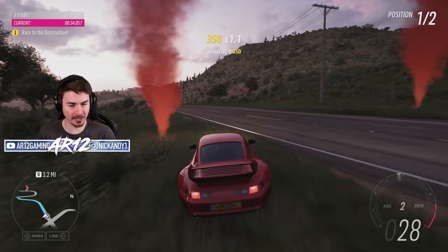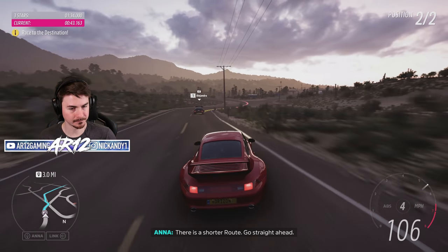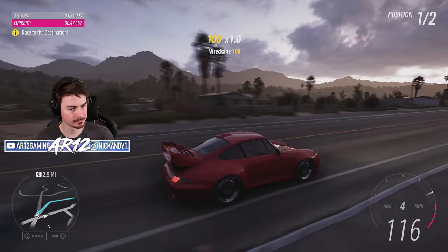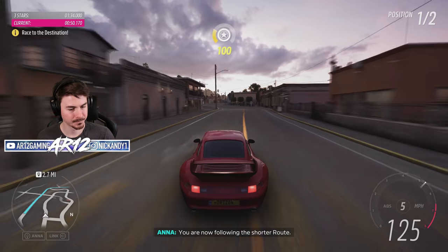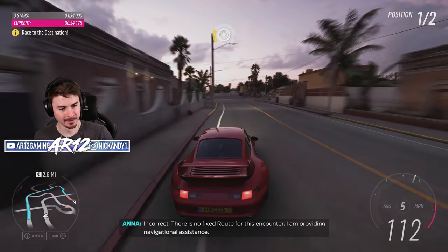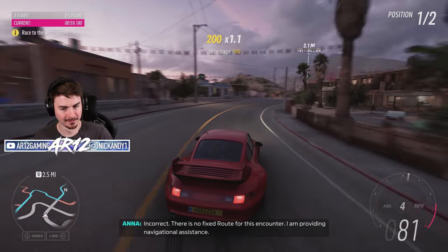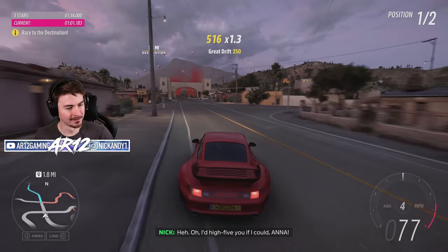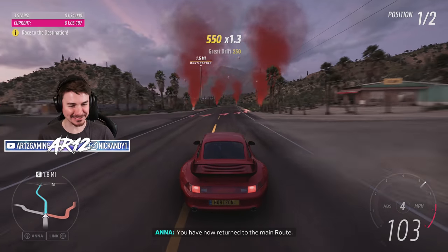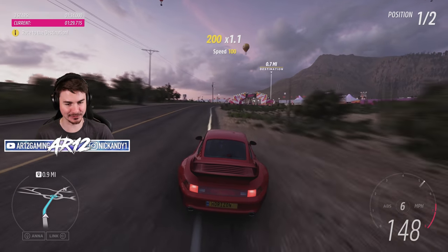Did you put brakes on this thing or not? There is a shorter route — go straight ahead. Anna, whose side are you on? There is no fixed route for this encounter — I am providing navigational assistance. Anna's on my side? Do not tell me I'm gonna be liking Anna by the end of this game. This is ridiculous.